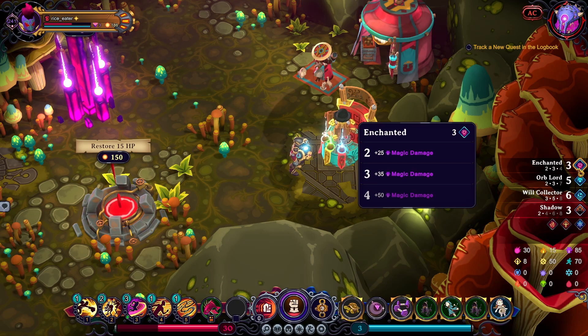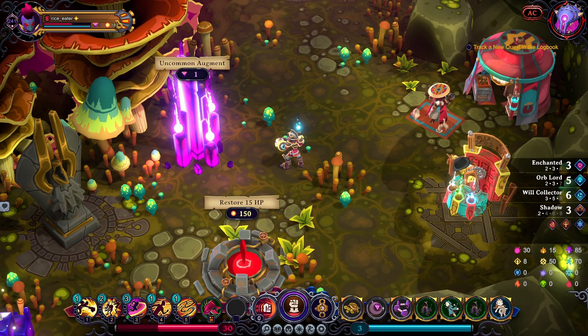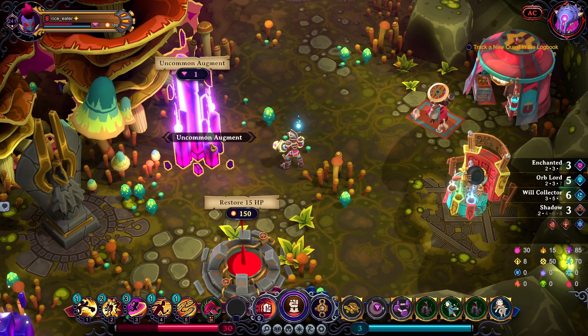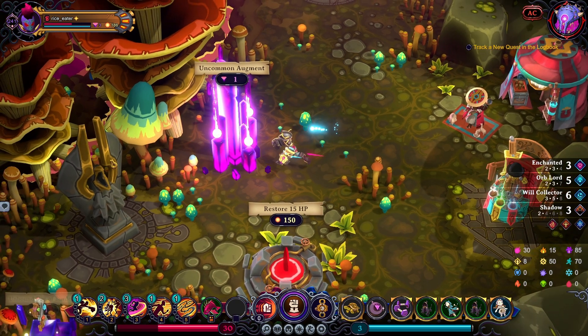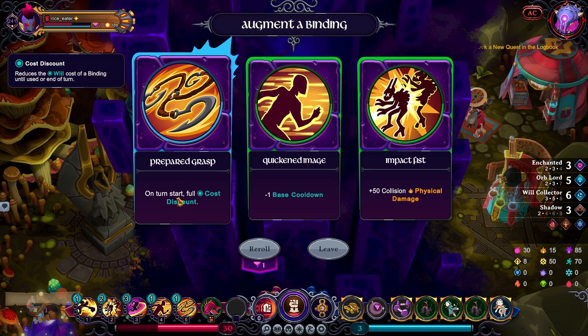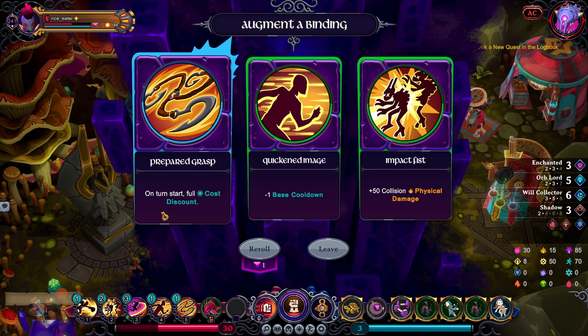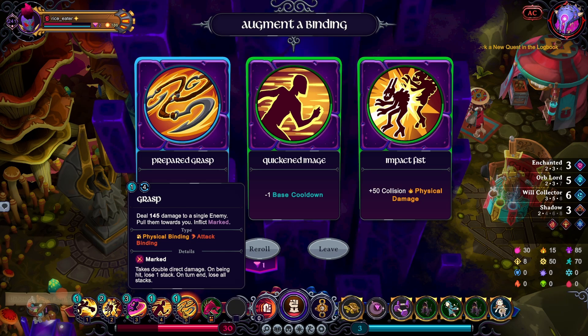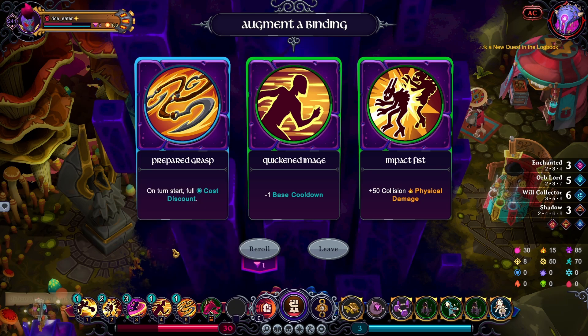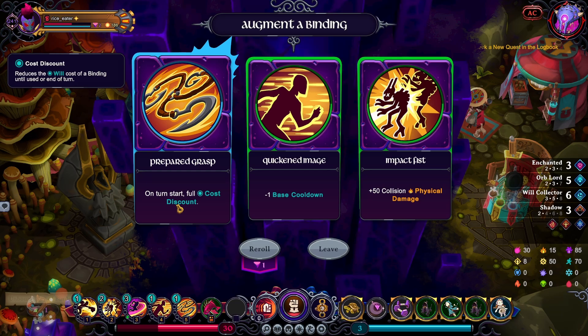I get a little bit of Enchanted damage — cool. I'm not worried about healing; my augments look okay, glyphs too. Let's just grab the uncommon augment and round it to two. It's either Quickened for a shorter cooldown or a turn-start 50 collision damage — not really desirable. Quickened gives me a free Will essentially whenever it's up because I'm going to use Grasp, so let's go with Prepared Grasp.